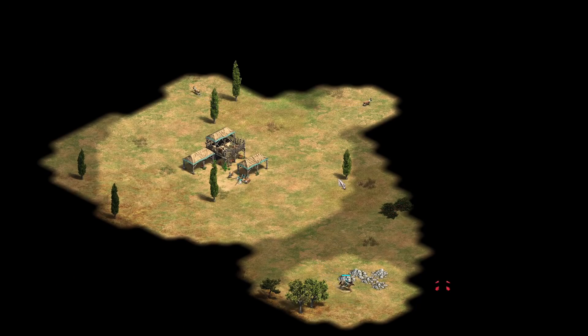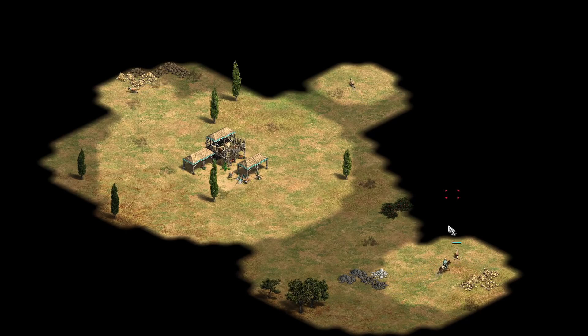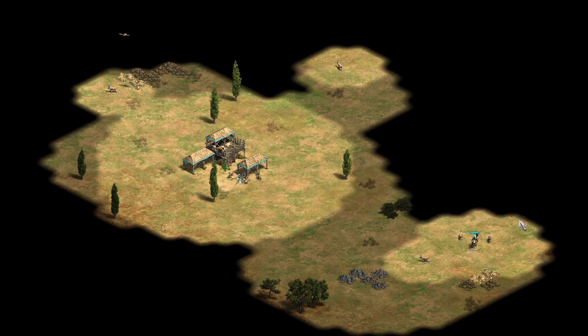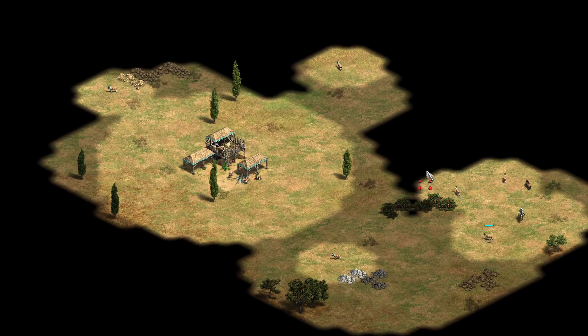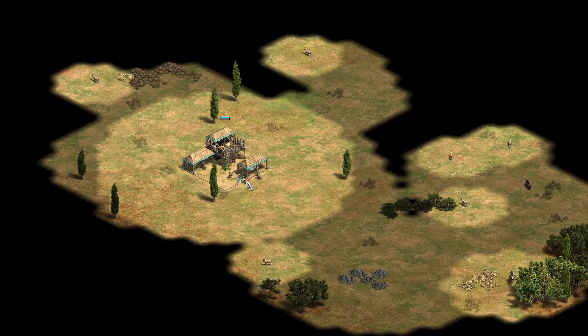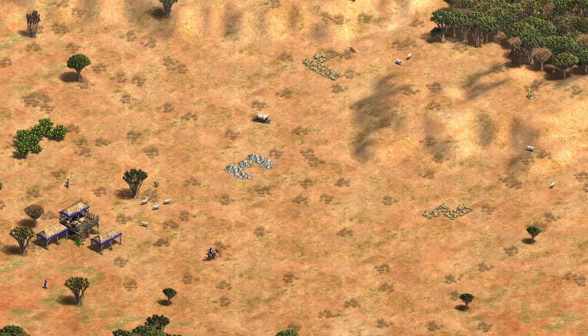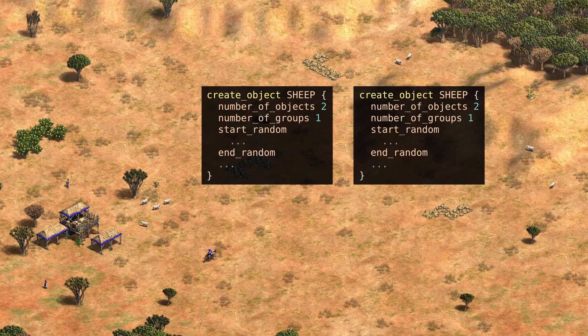I think the idea of keeping all resources at approximately the same distance for all players might be intentional in an attempt to make the maps more fair. Personally, I'm not a fan of this implementation since it means we can get information about our opponent's base just by scouting our own base, although I can see why someone might prefer it. But keeping both groups of extra sheep at the same distance seems like an oversight to me. Right now there is a 20% chance that both groups of sheep spawn at the maximum distance. Separating each group into its own create object command would at least reduce this chance to 4%.